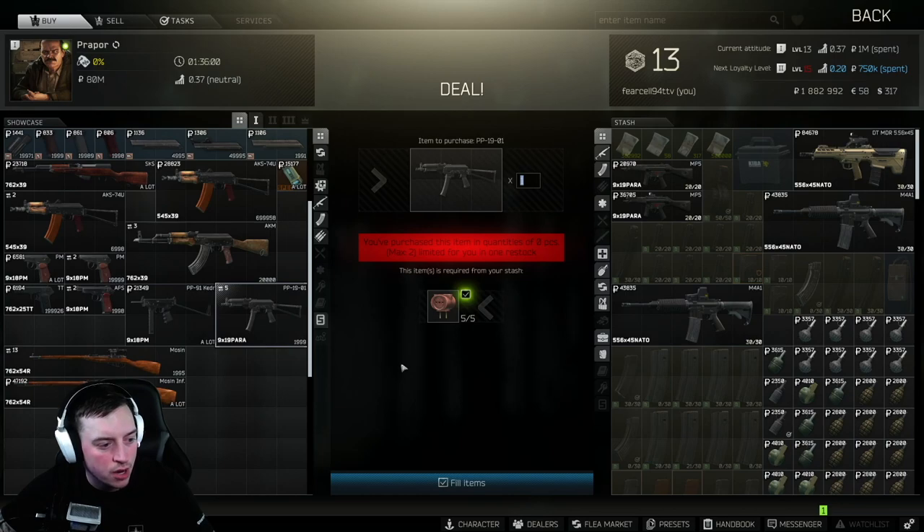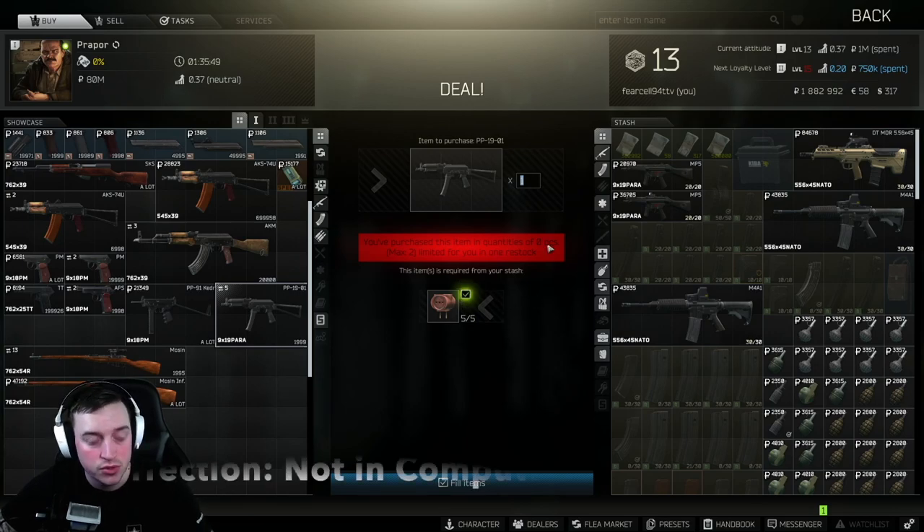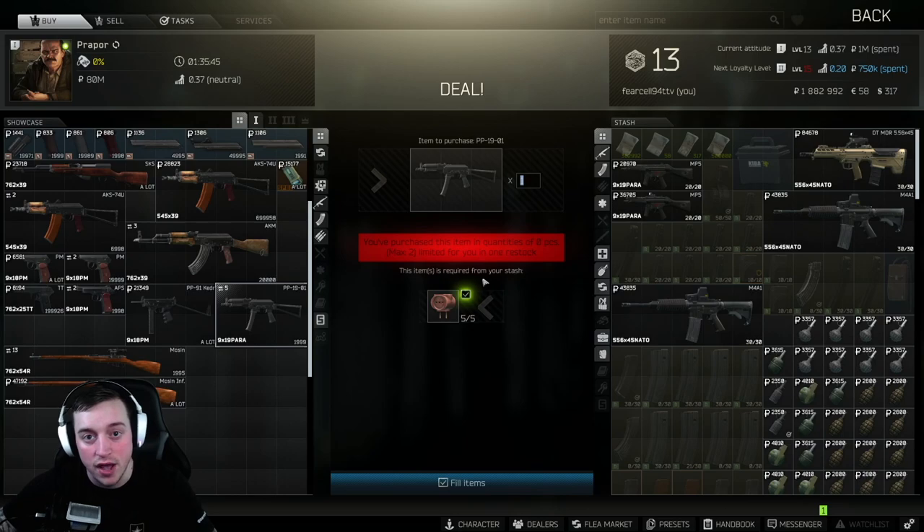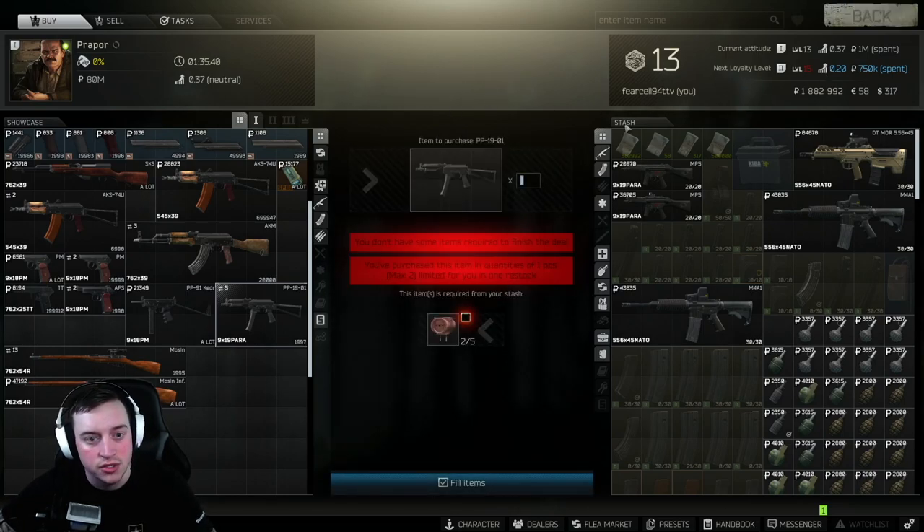You can do this one — come to Prapper and gather some T-plugs. T-plugs you can find in cabinet drawers, filing cabinets, jackets, duffel bags, computers — you can find them anywhere. Come in here, this guy right here, five of them. Throw them in your secure container. Get five and get that guy as a trade.